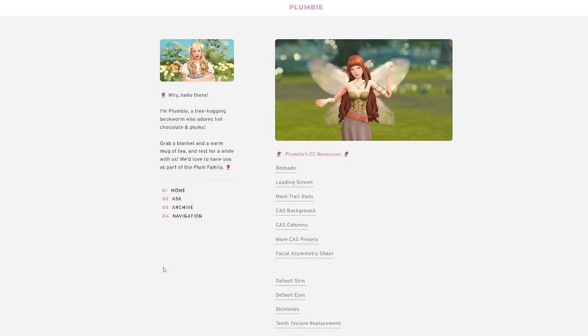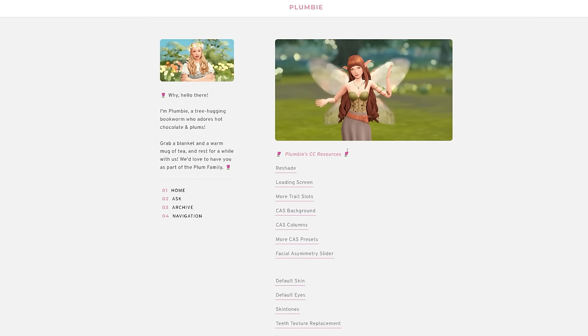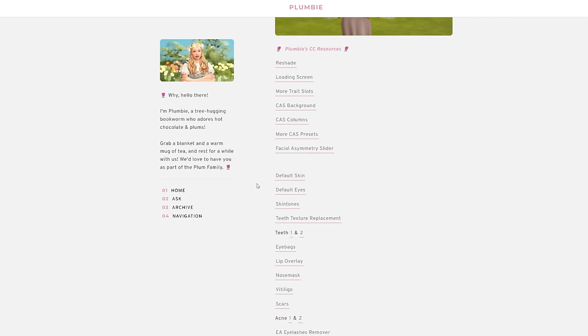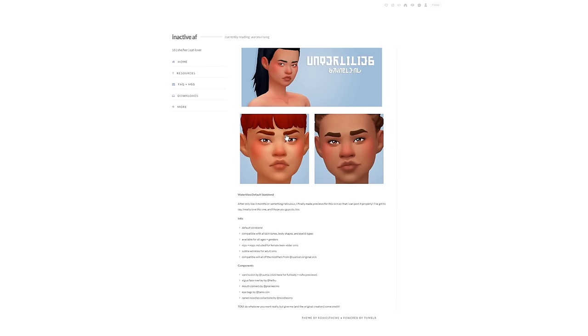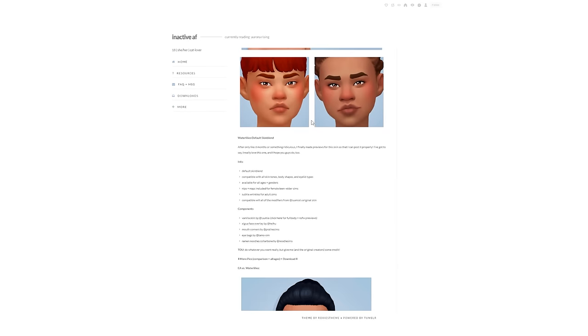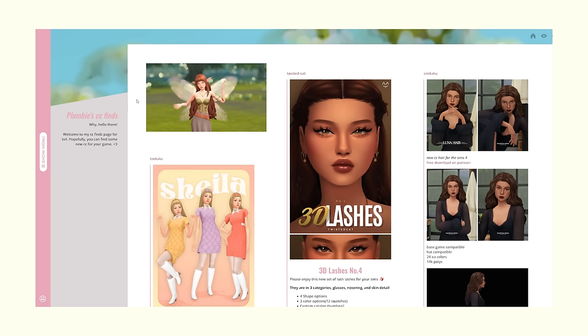First I want to get the essential things out of the way. I'm currently on my CC resources page — this will stay relatively the same but I'll switch some stuff out and update it for when this video posts. Originally I was using this default skin and I actually really love it, so I'm going to re-download it. I know I said I'd get new defaults, but I've been using it for years and I prefer my sims with it.